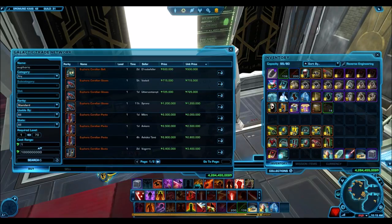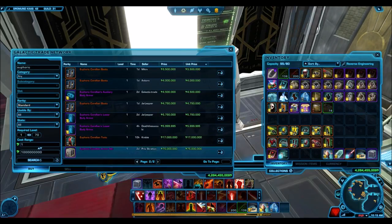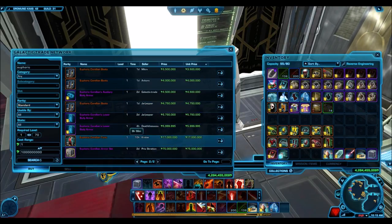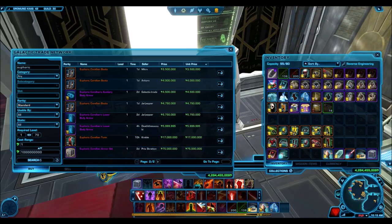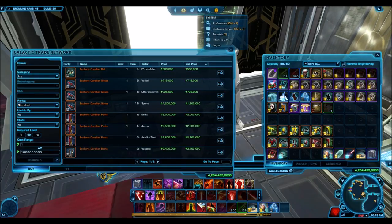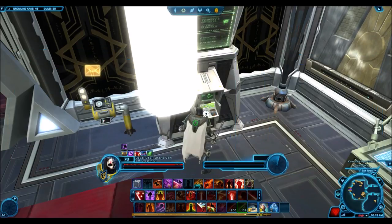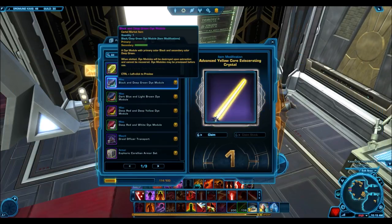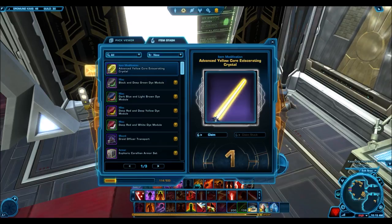So you have the Euphoric Corellian's armor set up here. The full set is listed at 75 million, but you could buy individual pieces separately. The tunic is up here at 17 million, and the other stuff is ranging in the million credit range. So a very expensive armor set, and I know people actually like to buy this one. The Mandalorian Clansman's full set — okay, that's not going to sell for a whole lot.